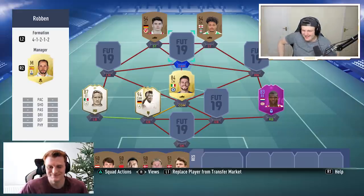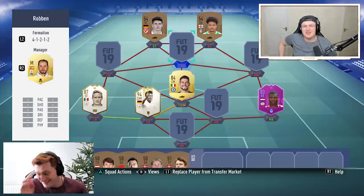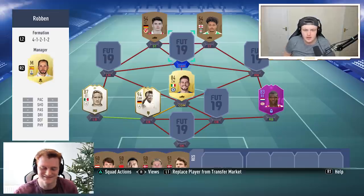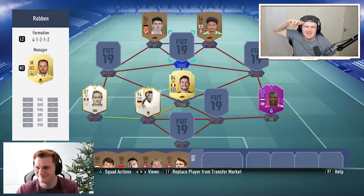I'll let you off with a 200k discard because that's what Ibra cost. I'm discarding Lozano, Goulam, Insigne, and Azpilicueta instead — who are all massively inflated right now thanks to that flipping SBC. I totally forgot it still corresponds to the player. I hope you're happy, Tom. Thanks for watching, and I'll see you lads later.